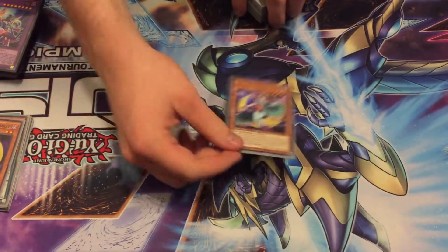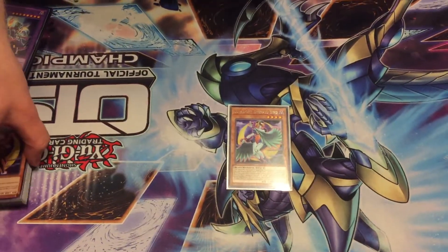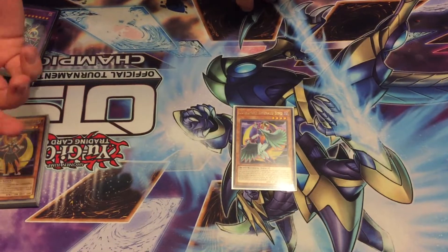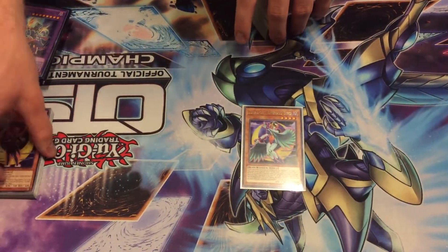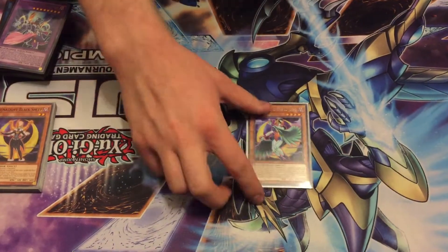The last Lunalite we play is Emerald Bird. This is like a Chocolate Magician Girl — you discard a Lunalite and draw a card. And when it's sent to the graveyard with a card effect, you can special summon a Lunalite from your graveyard or your banish zone.